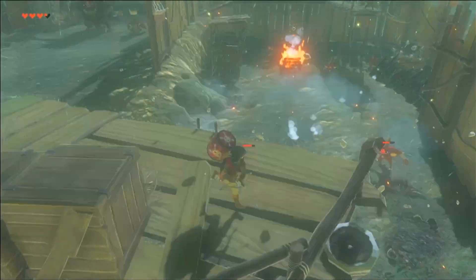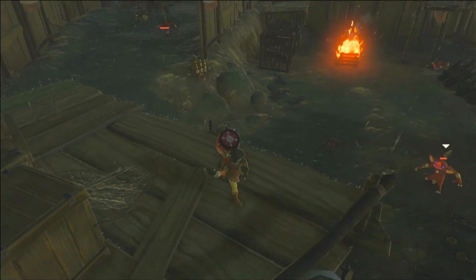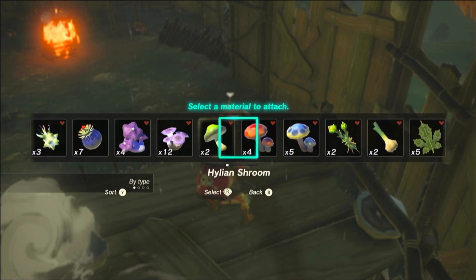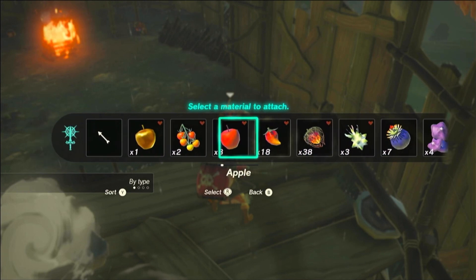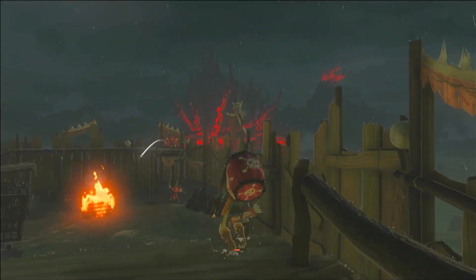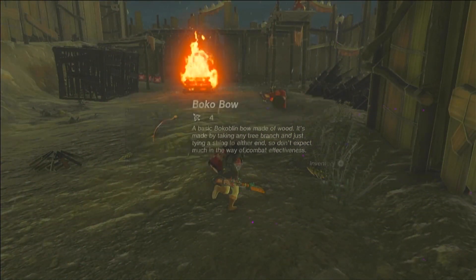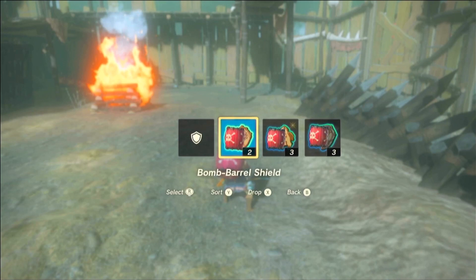Wow, they're throwing a lot of rocks. Hopefully the lightning will strike some of them. What can I use? Fire will go out. We don't have anything electrical — in the rain, that would be really good. The explosion will work a bit in the rain, but probably not as much as it would have if it wasn't raining.